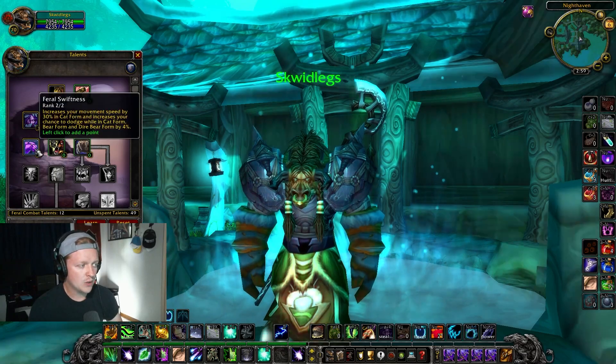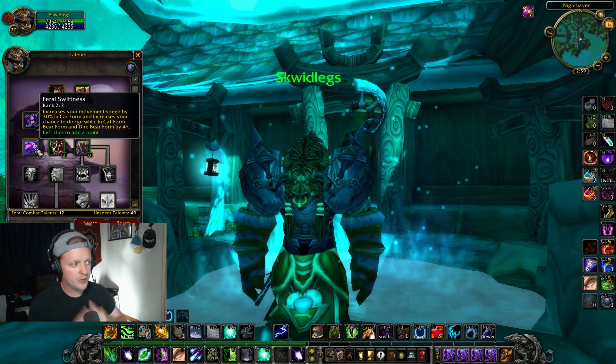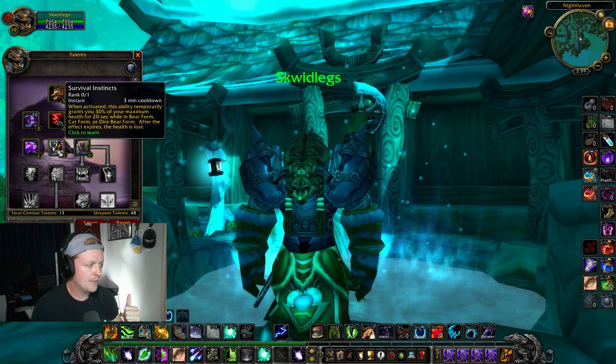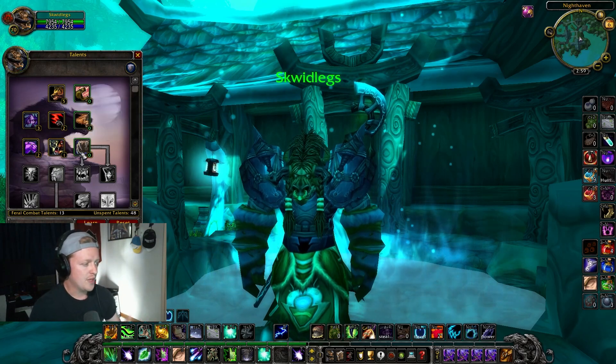I'm then grabbing Feral Swiftness for 30% movement speed increase in Cat form. When you're doing damage as Feral, you're going to be in Cat — you've got to have the movement speed, it's necessary. Survival Instincts is a defensive cooldown you can use in Cat form — got to have that for PvP.